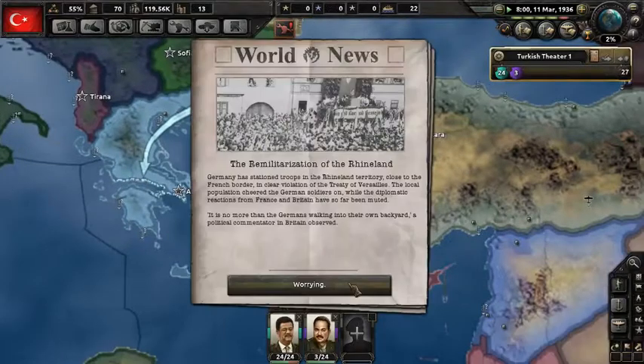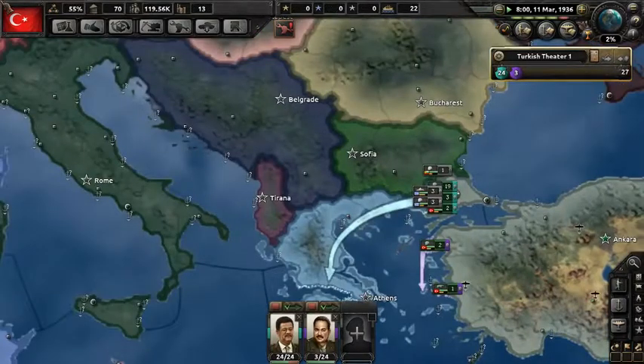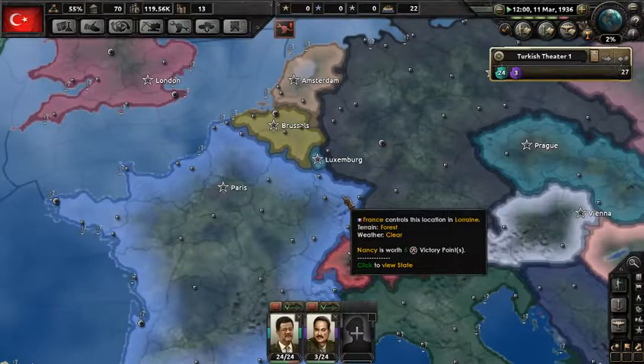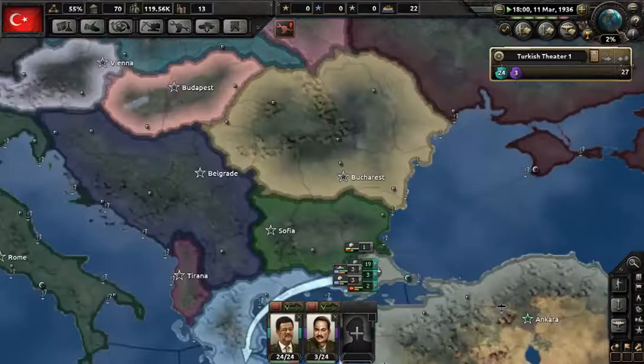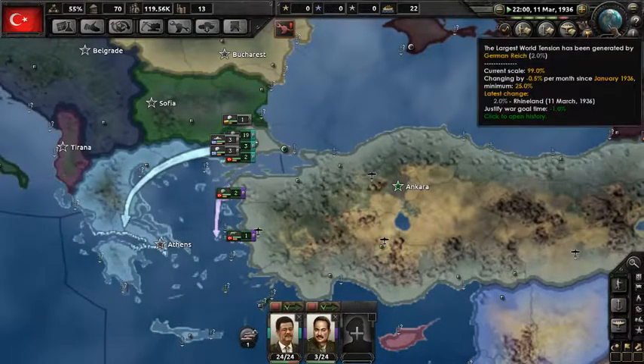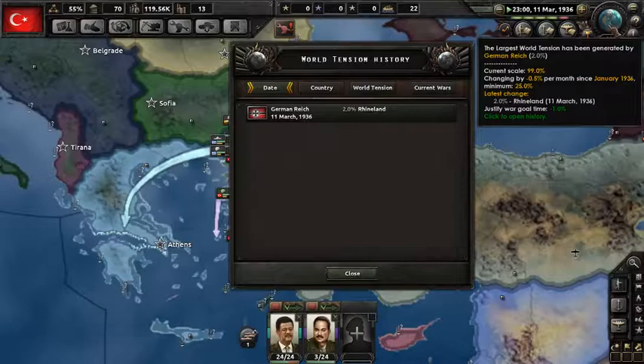Rhineland is done, so tensions are going to be going a little bit higher in this area. The main wait in Hearts of Iron is always the world tension. Once it's at 100%, you're kind of sad because you can't attack anything — you can't make any claims without every country joining. Speaking of world tension, let's take a look at Japan. These are the first ones to start stuff — they're not really interested in China yet.